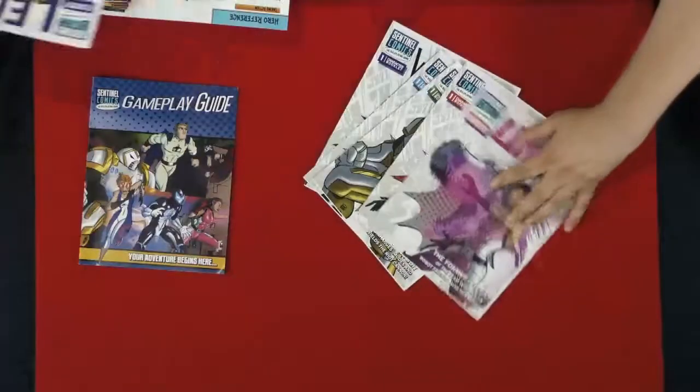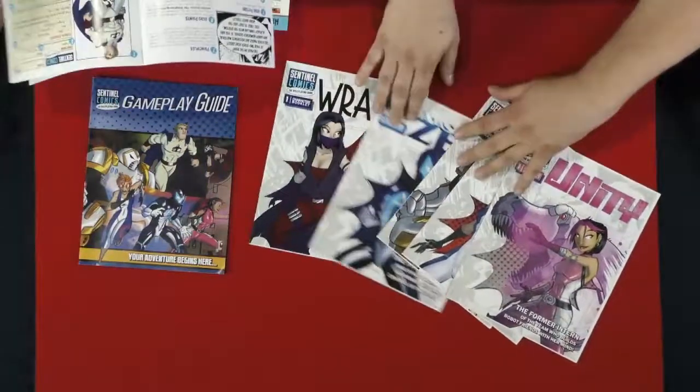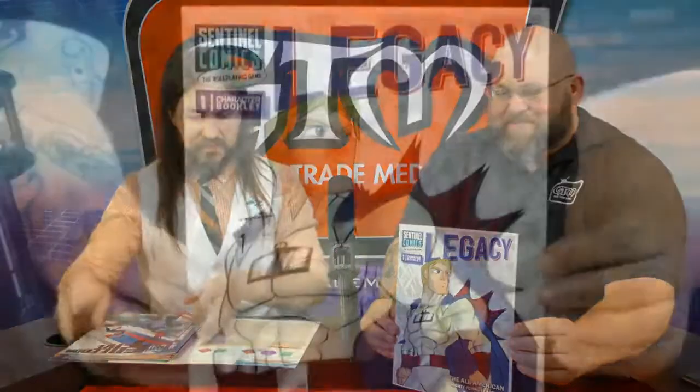We've got the gameplay guide that teaches you how to play. It comes with six characters, and each of these booklets is a full comic book character. With them there is a single sheet which is the character sheet, and then there are pages all around that sheet that explain how to do all the different things on there. So you've got all of these larger than life characters — let's take a look at Legacy. Legacy is your all-American hero. He's strong, he can fly, but he's a team leader. That's his primary job as a superhero.